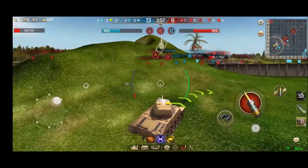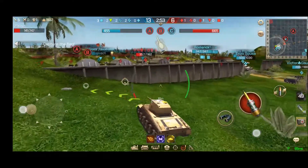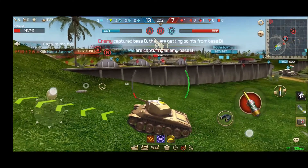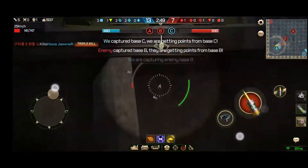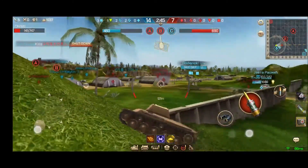Down to about 141 points in health. Here we're going to use the terrain — go up this slight hill here to try to take a shot at the heavy. 13 to 7, only two tanks left. Get a shot off on the Tiger.